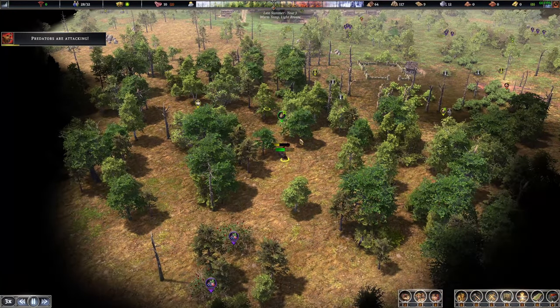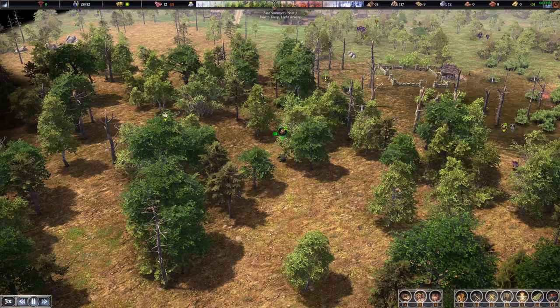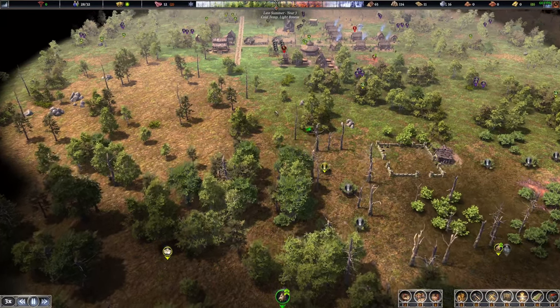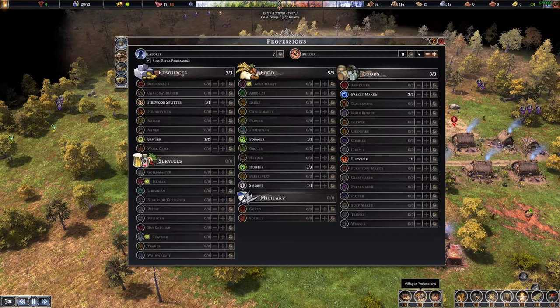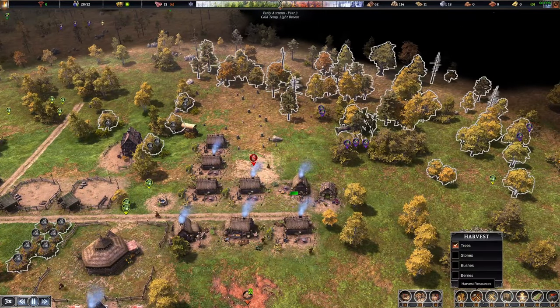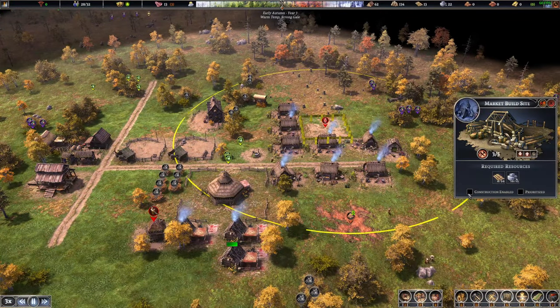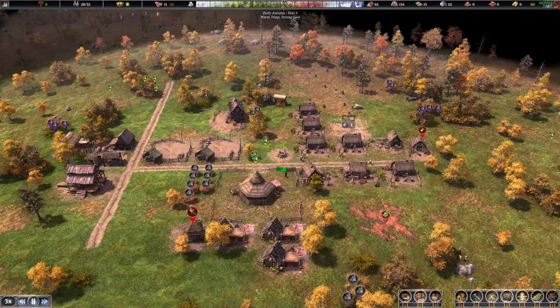The hunters ran off and attacked all the boars — when you see them running like that, turn them around, because they can win the battle but if they keep running they're going to die. That was a little dangerous. We're going to boost basket production up to maximum — we'll eventually have two basket shops. Watching the labor carefully. We need to hit 30 pop and then get the market up. Two people — slow and steady, that's what you do at this stage.